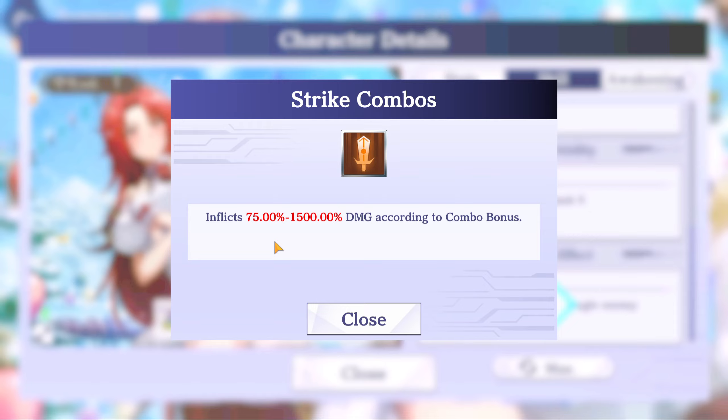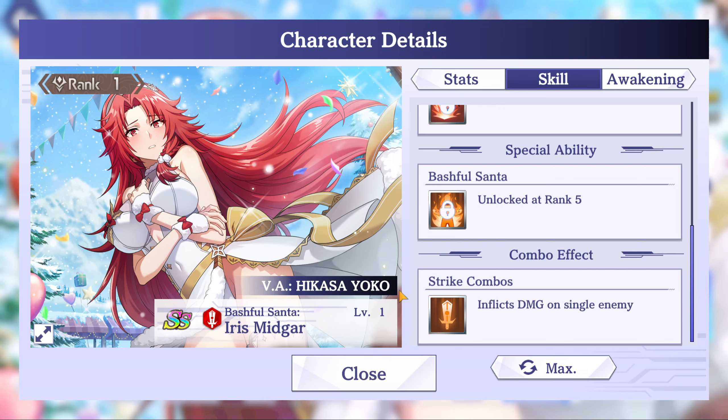The combo effect inflicts 75% to 1,500% damage according to combo bonus. So, my thoughts: she's not crazy strong, but I think she is better than her counterpart Holiday Frolic Batrix. She's actually pretty decent — if you use her in a red elemental comp she is a pretty good asset, especially if you're looking to strip an opponent and boost your overall team's damage.